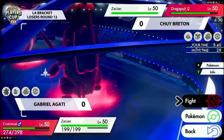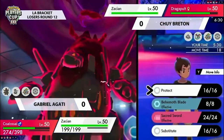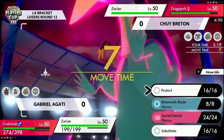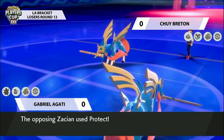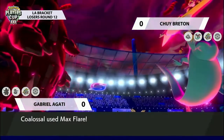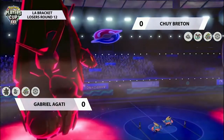Both Zacians on the field, both getting that Intrepid Sword boost and plus one Attack, making them quite threatening especially against Dynamax or Gigantamax Pokémon. Behemoth Blade obviously gets a double damage boost against Dynamax Pokémon, so it can do extremely large amounts of damage. The Dragapult is quite threatened here but has the Airstream in effect so is plus one speed. Both Zacians going for some defensive play here, not wanting to take damage - Coalossal going for the Max Flare and doing chip damage even through the Protect on the opposing Zacian.